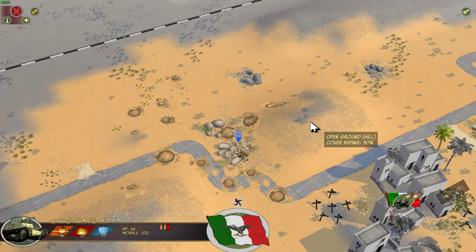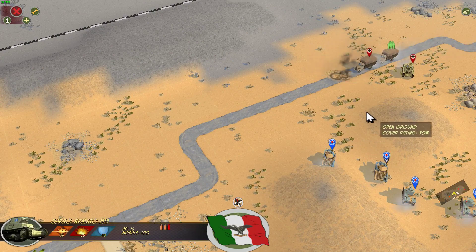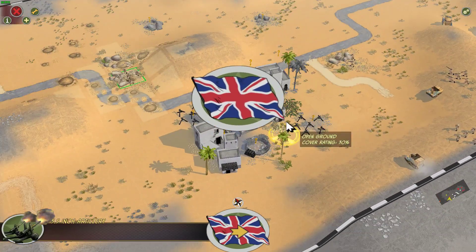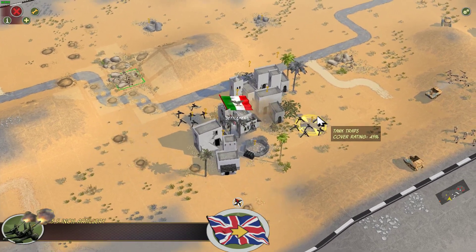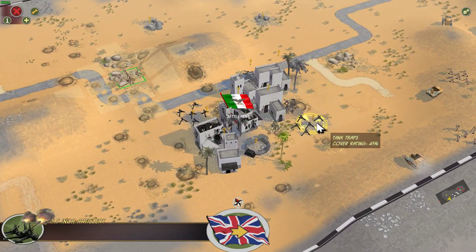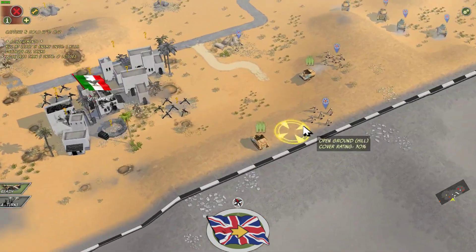The barrage hit the squad and it looks like they killed one guy, so that's not good. Other tanks are getting ambushed. Here comes my barrage — I hope I don't hit my own guys. Taking casualties from artillery fire. These agents must be calling in these attacks from the settlement. That's what we're doing.